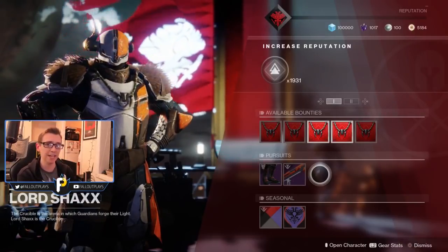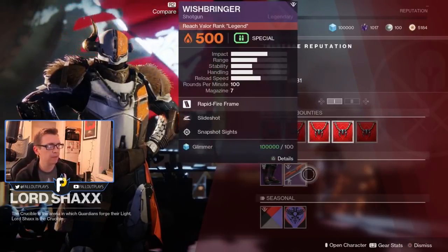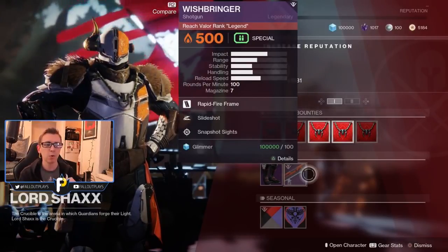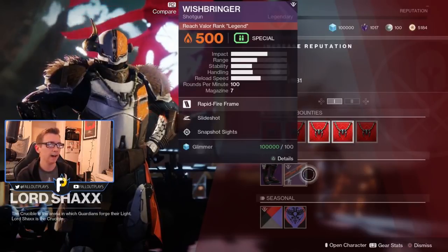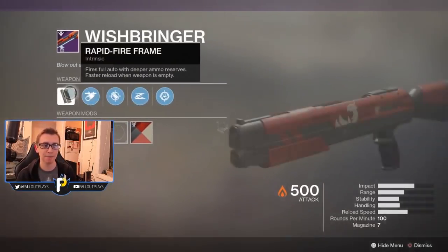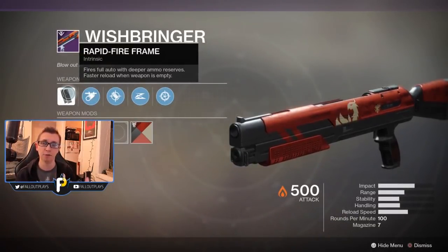Anyway, forging ahead — today we are going to be briefly talking about this gun right here: the Wishbringer Shotgun, which is a new PVP reward offered by Shaxx at the tower. So what exactly is this gun? Is it good? Is it worth getting? As you can see, it's a shotgun — a 100 RPM shotgun, meaning it fires very quickly. And on top of that, it comes with Rapid Fire Frame, meaning it can fire full auto.